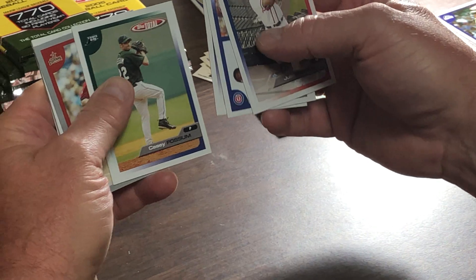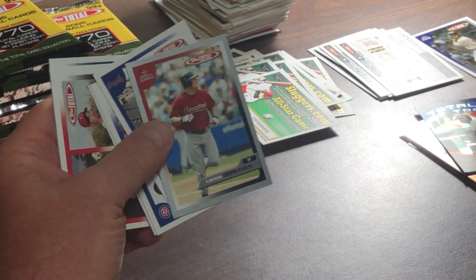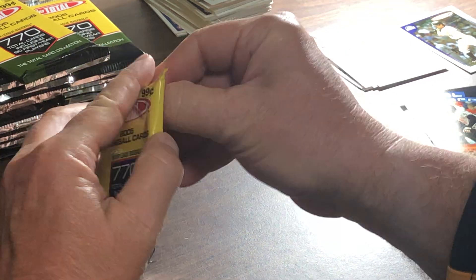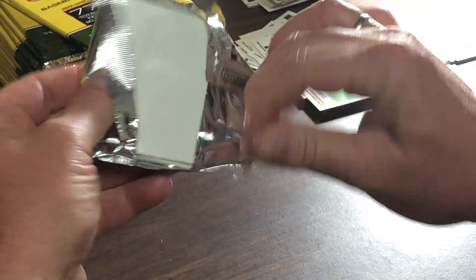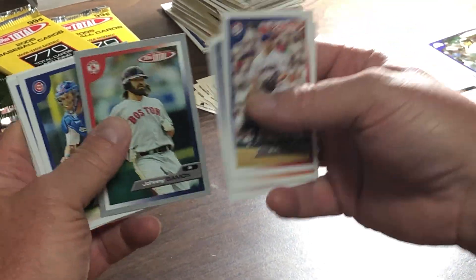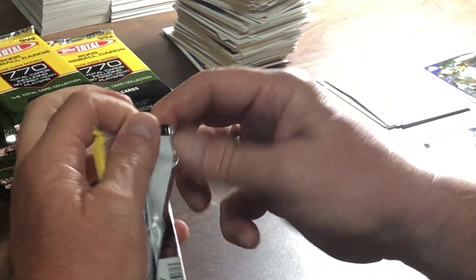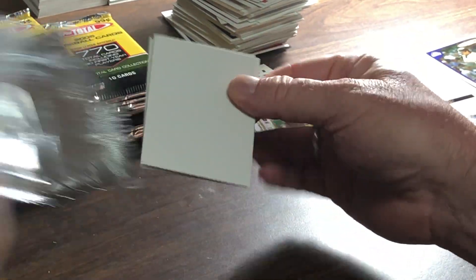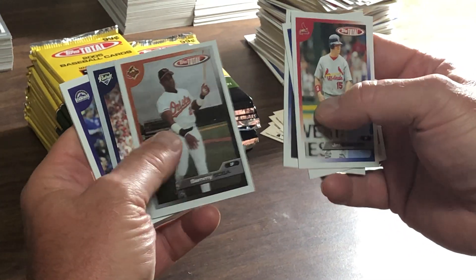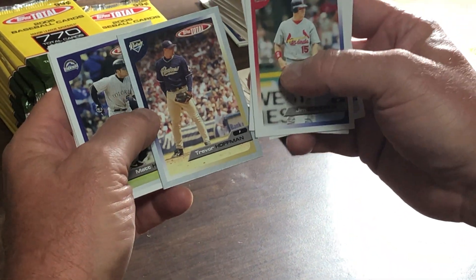There is a Lance Bergman — sorry, I said Casey Fossum — Mr. Bergman has the silver parallel. You kind of imagine by now that a lot of people have opened up their Topps Total. There's a Johnny Damon silver border. It's not an overproduced product and by not seeing them online much you're wondering. There's another Sammy Sosa — the shiny version of the parallel — and there's a Trevor Hoffman silver border. Just don't understand why you don't see more of it since it's not a real expensive set.